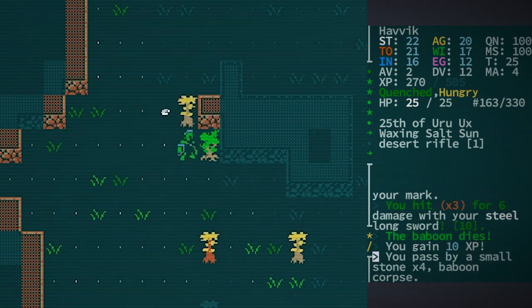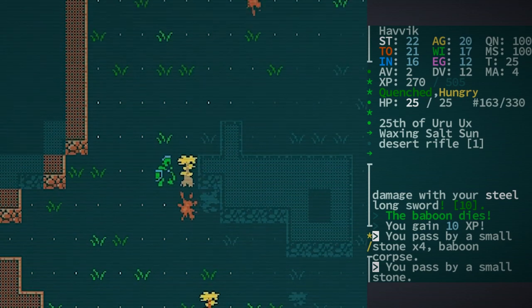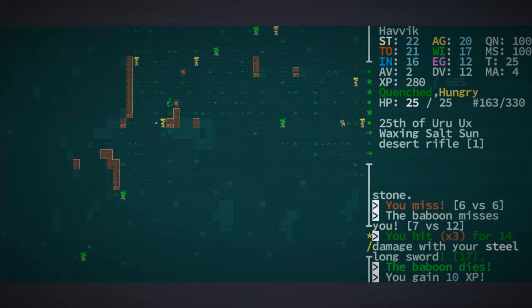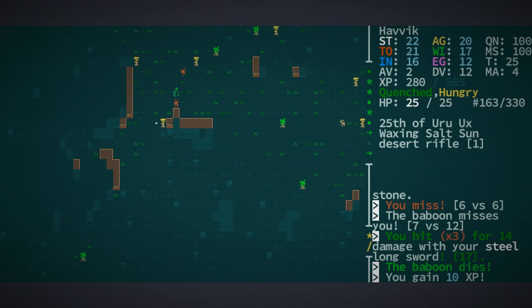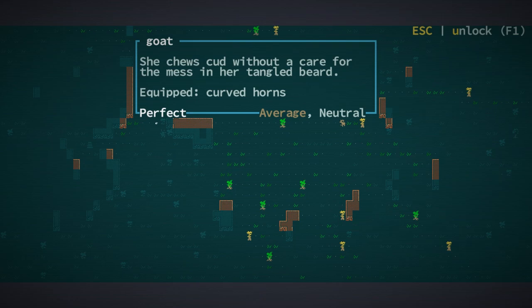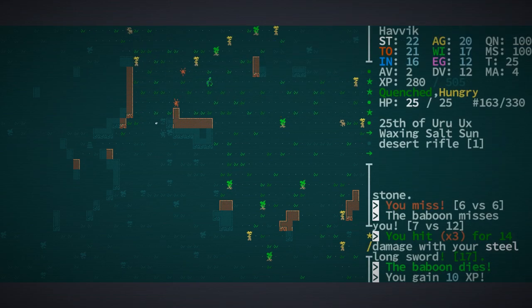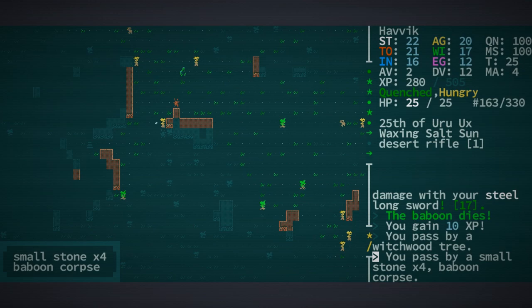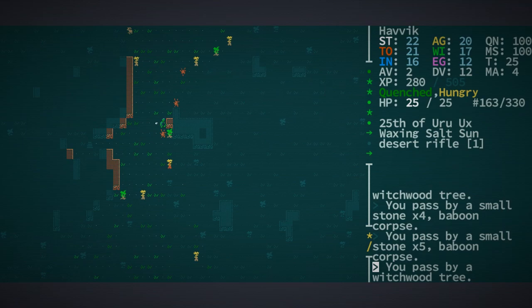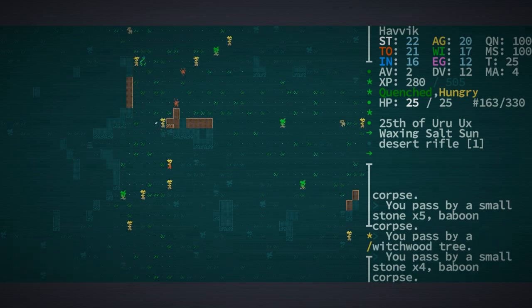Now I'm going to pass some turns. There's another baboon here — we take a swipe, we miss, he misses as well. We take another swipe and he instantly dies. There were three — that's why we lost sight of our mark. We actually killed him. There's another baboon, and a goat perhaps? Might be worth fighting. She chews cud without a care for mess in her tangled beard. We got four small stones on this corpse, five on this one, and four on this one. Seems it was just the monkeys.